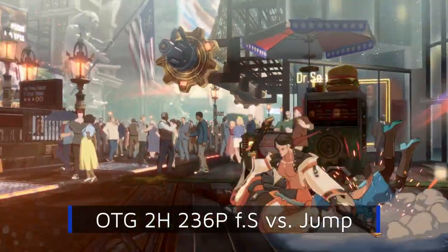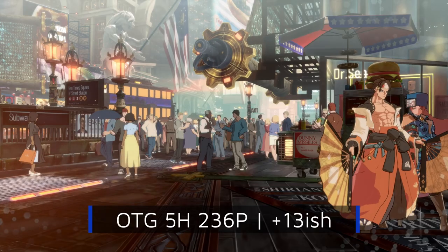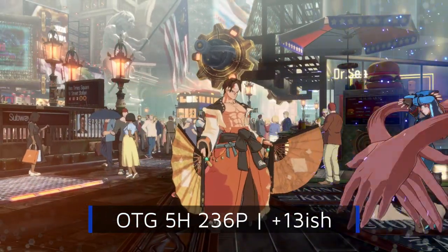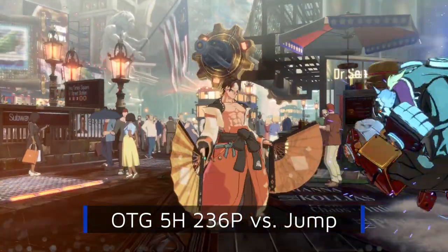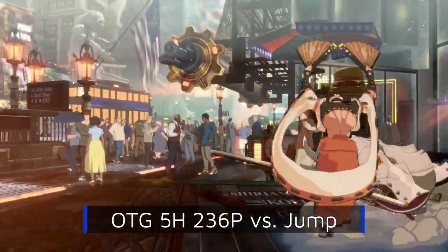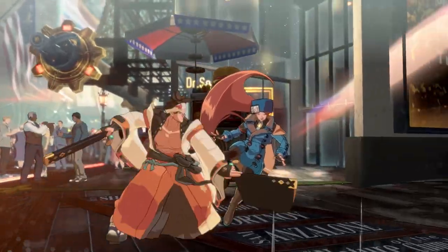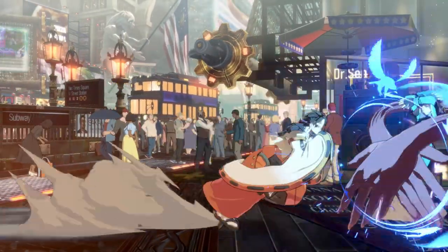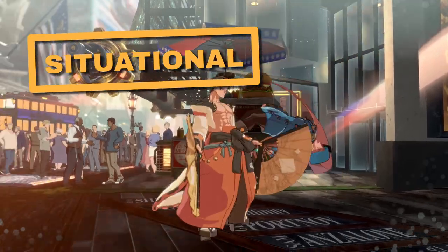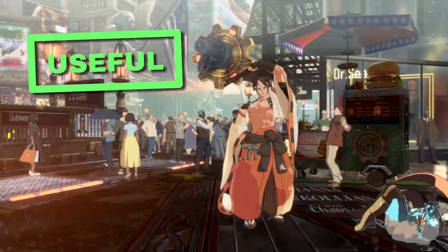Post-block, a far-S will trade with 3-frame normals and catch everything else except invincible reversals. 5H Shitsu is the most ambitious, providing a massive approximately 13 frames of advantage — so much that a far-S is a true block string. However, unlike 2H, 5H Shitsu completely loses to jumping on almost every character. All four options are good for different reasons: 5K Shitsu and 2S Shitsu have amazing wake-up coverage; 2H Shitsu lets some characters jump out in exchange for better follow-ups; and 5H Shitsu has the best post-Shitsu pressure, only losing to jumping. As such, I would rate 5H Shitsu as situational and 5K Shitsu, 2S Shitsu, and 2H Shitsu as useful.